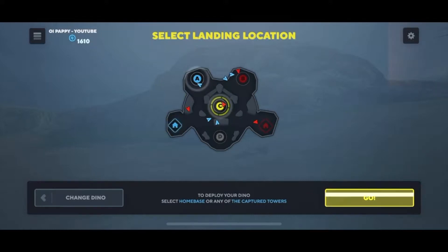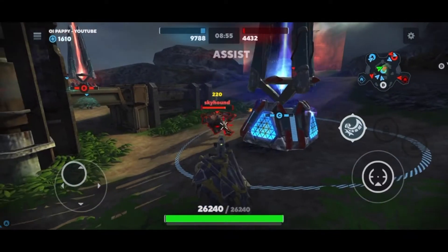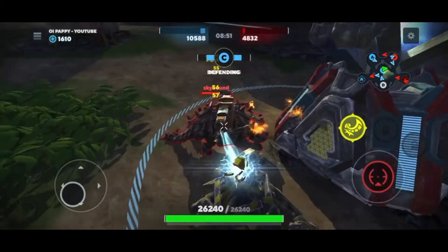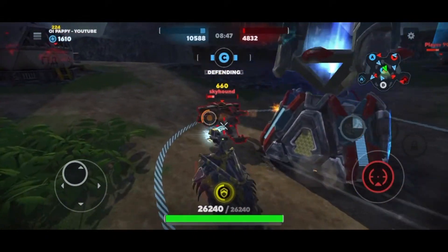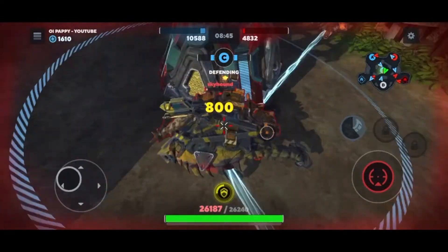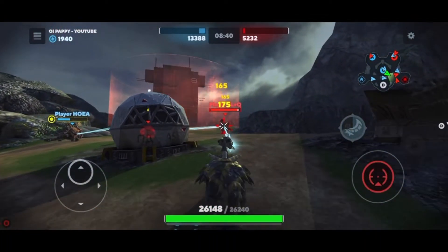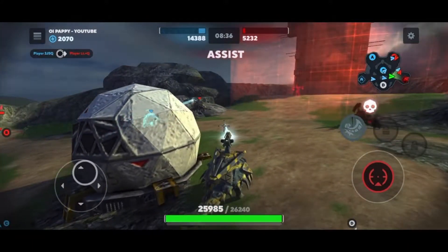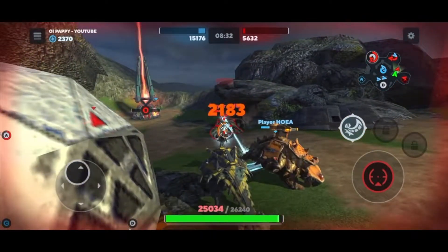It's a type of ankylosaurus, so it does have that special ability where you can swing your club around and hit your enemies. Let's go. So there's a little guy named Skyhound - I'm going to give him a little whack with my tail. You can see how I took his health down, and I got myself a kill already! I'm really liking the visuals of this weapon.